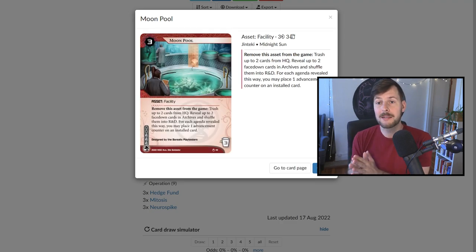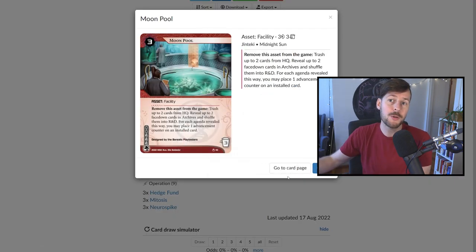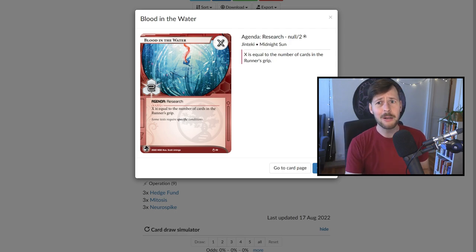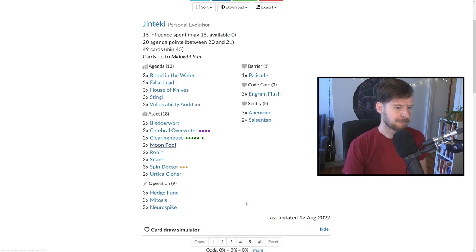We have two copies of Moonpool. This card seemed very exciting when I started brewing this deck — three credits gives you a ridiculous ability to put agenda counters on a card at instant speed. If the runner commits to accessing a Cerebral Overrider, before the run is successful, you can res Moonpool and use the ability to move two counters — maybe they die to Urtica Cipher or take four core damage. But my biggest problem is that this deck does not want to hold agendas in hand. We generally just windmill one-point agendas onto the table. The only agenda we largely keep for more than one turn is Blood in the Water, and throwing that back into the deck with Moonpool loses one of your most powerful win conditions.